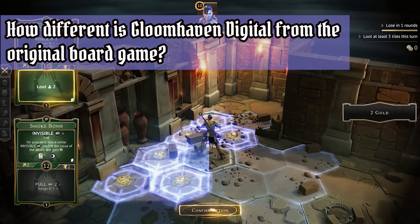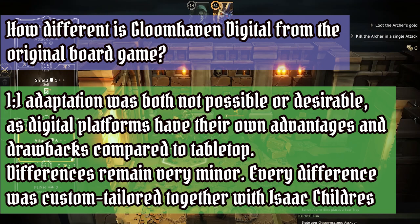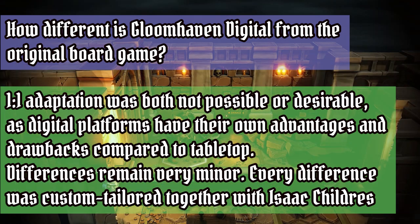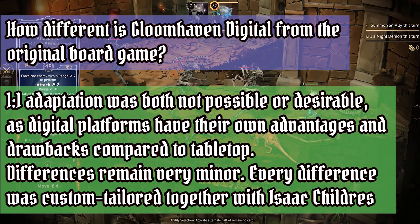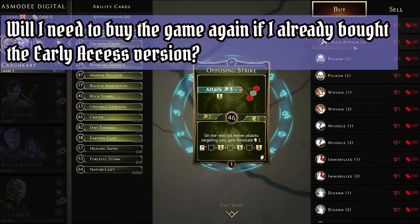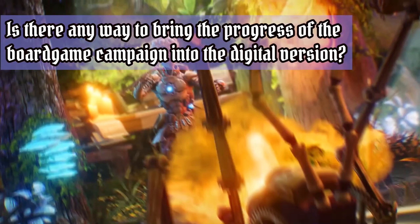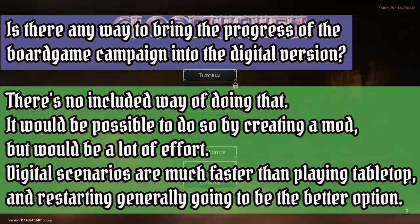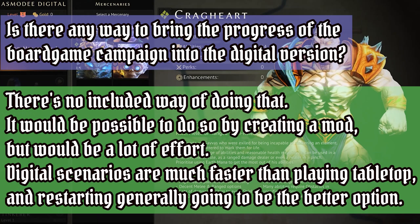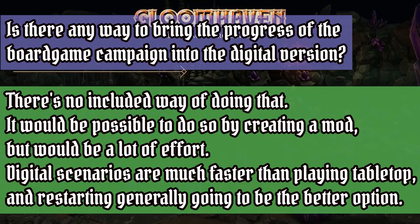We'll go over some of the most frequently asked questions regarding the campaign. How different is Gloomhaven Digital from the original board game? Keep in mind that the differences remain very minor — digital is a very faithful adaptation of the original gameplay and design, and every difference implemented was closely discussed and custom-tailored together with Isaac Childress. Will I need to buy the game again if I already have the early access version? No, there will just be an update on launch. Is there any way to bring the progress of the board game campaign into the digital version? No — it would be possible via a mod but would require a lot of effort, and digital scenarios are much faster anyway, so restarting is generally the better option.